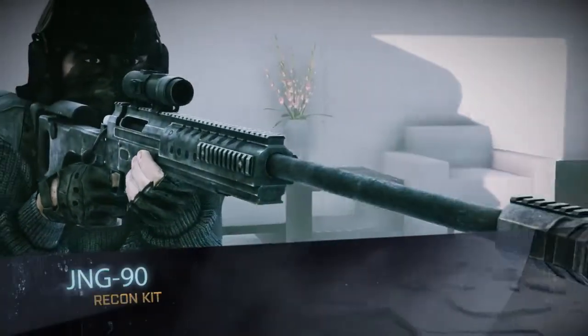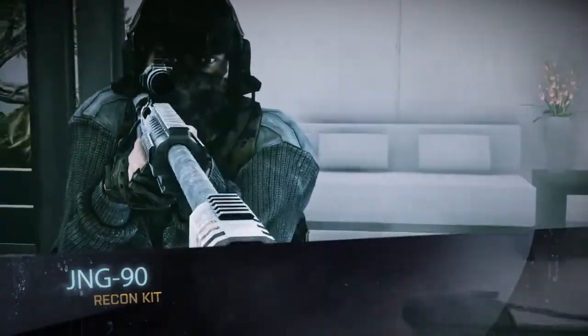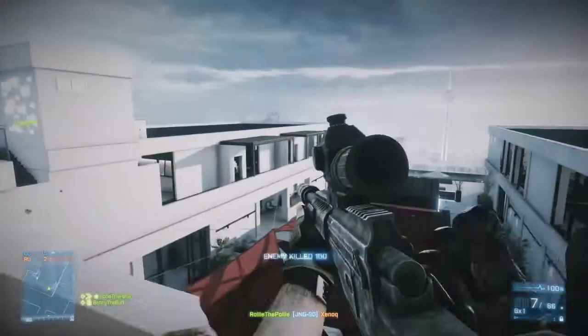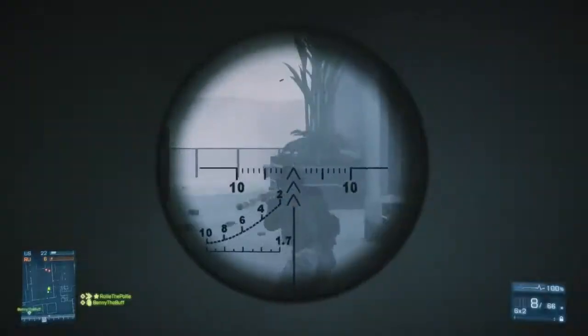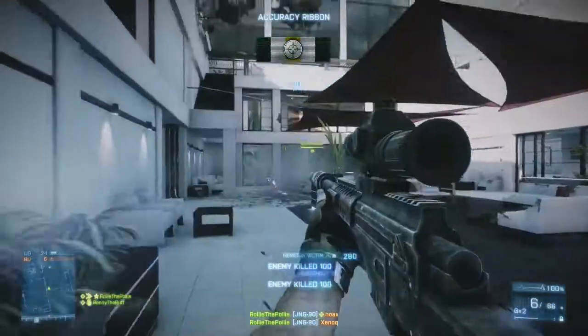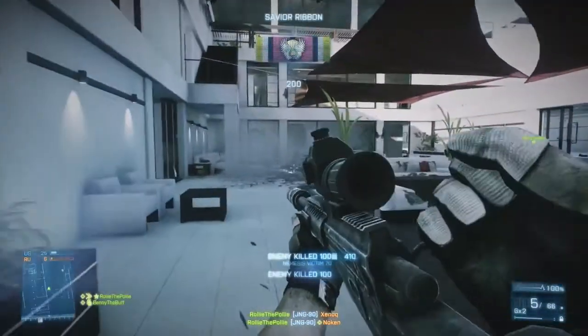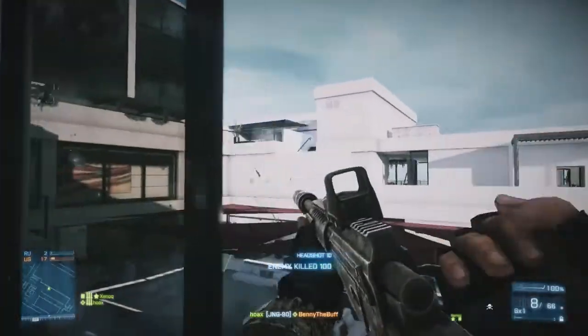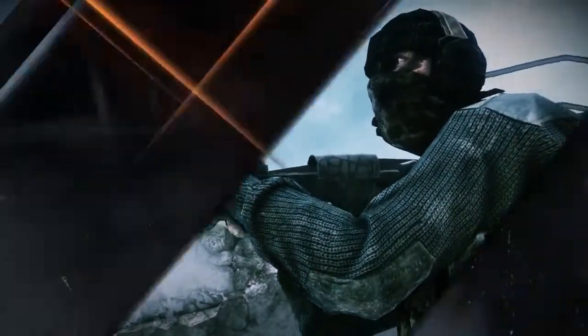Recon has always been about long range. We knew we had to bring in something bolt action that players were really going to be excited about — something new, something unique. So we went out and found the JNG-90. This is actually a Turkish rifle, renowned for its accuracy — one of the most accurate sniper rifles in the whole world. We think players, when they get their hands on this, will be making those long range headshots and really pulling down some marksman bonuses with this one.